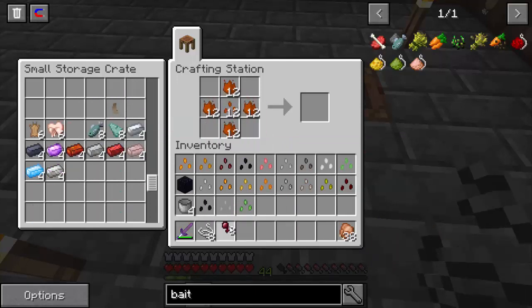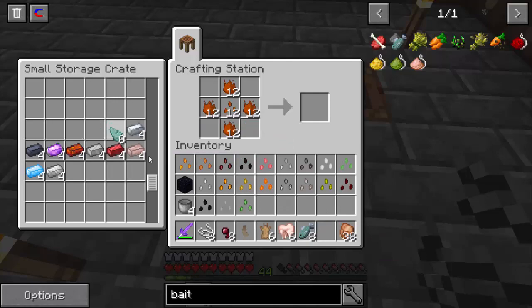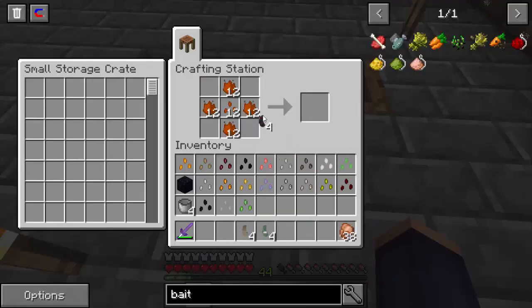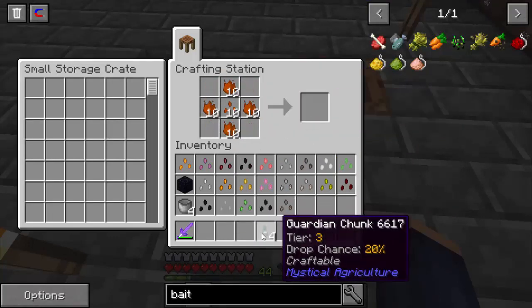Alright, we're going to do a spider, a rabbit — because I went rabbit hunting and when I was killing all those rabbits I only got one drop out of there — and a guardian. We got one rabbit so we're going to go ahead and make two. It's very sensitive which way it goes. There's the rabbit chunk, and we're going to do the guardian. And then the spider — we have our spider chunk. Now we're going to throw that in here and we have a spider seed. And then we have a rabbit seed. And a guardian seed.